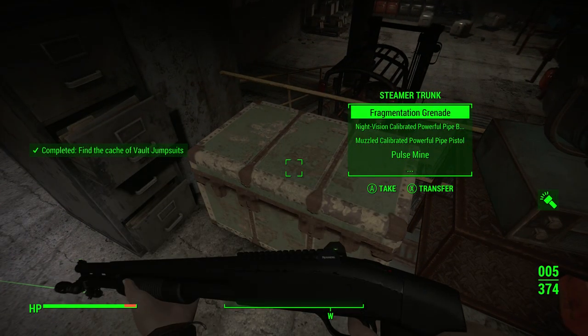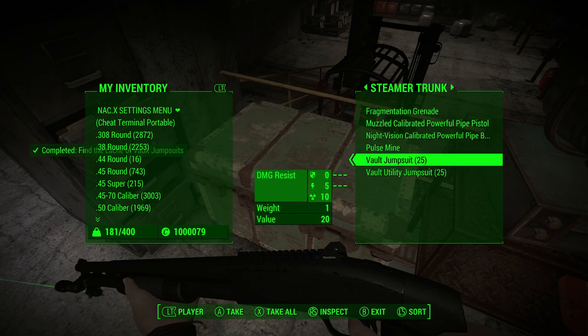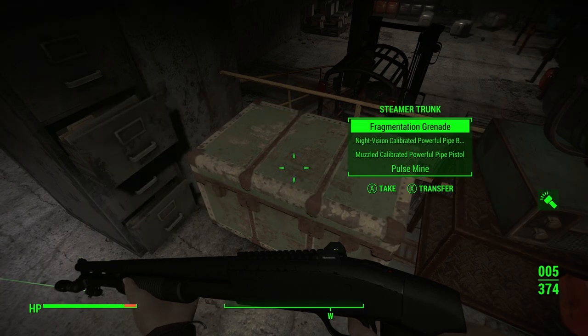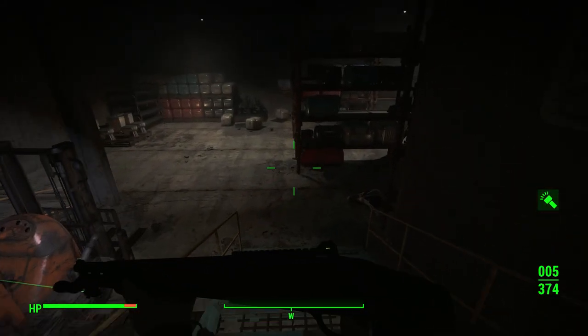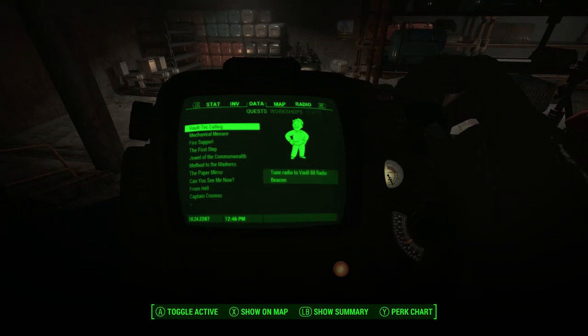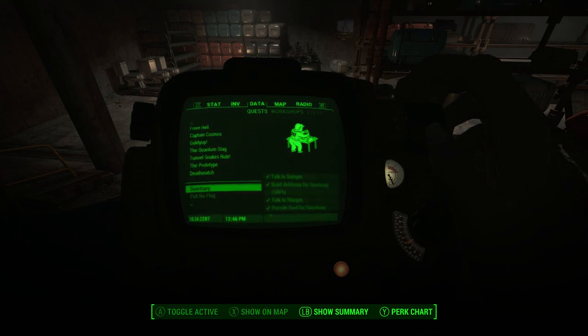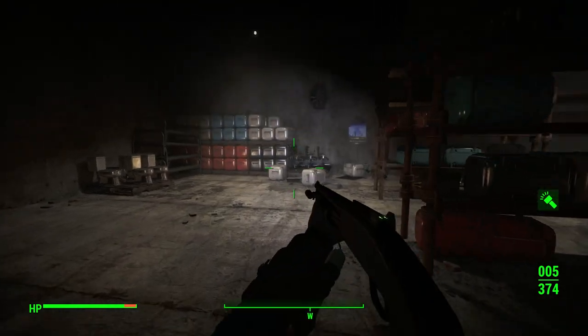This is a normal chest that normally exists. So you get 25 Vault jumpsuits and 25 Vault utility jumpsuits. We'll take all that. And then I guess we get to customize them. Is that the quest? Is the quest complete? Or is there like a new Misc quest? That was it. We got the jumpsuits. Cool.